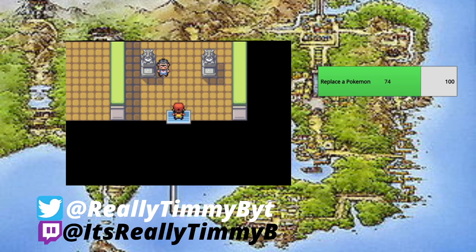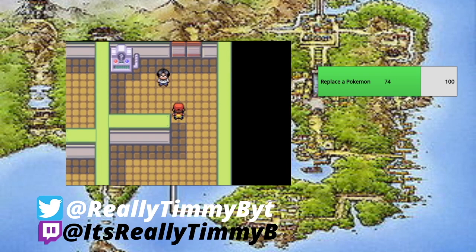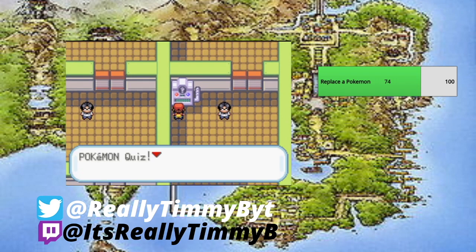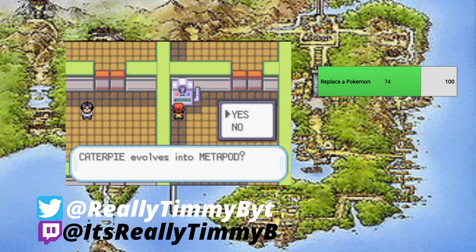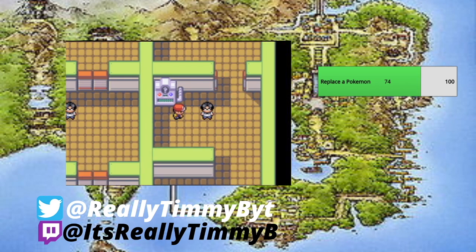The Cinnabar Gym is a fire-type gym, so this will be great experience for Lana, Terry, and Spike. In order to get to Blaine, there are two options: you can either battle the trainers, or you can answer these quiz questions. Get it right and the door opens; get it wrong and face the trainer. First question — Caterpie evolves into Metapod. Yes it does — we're absolutely correct, go on through!